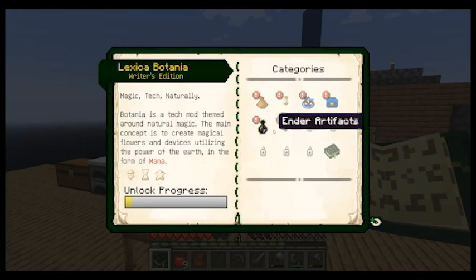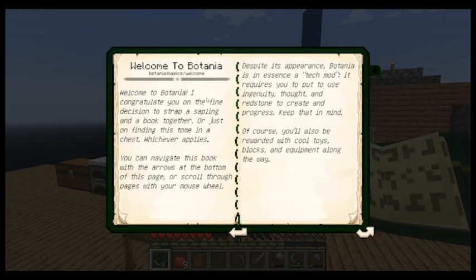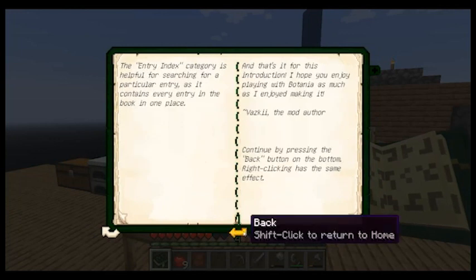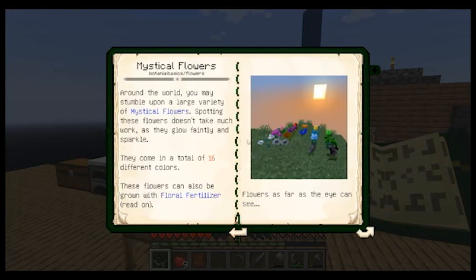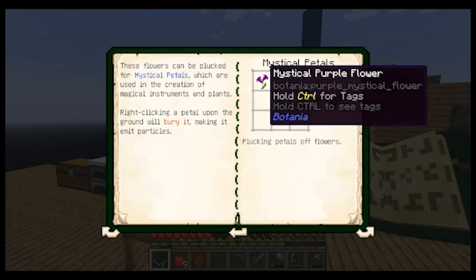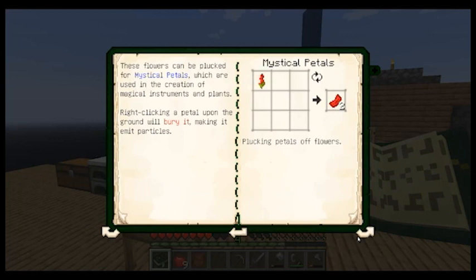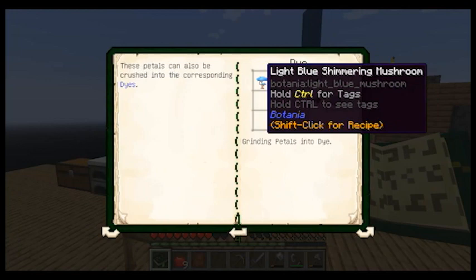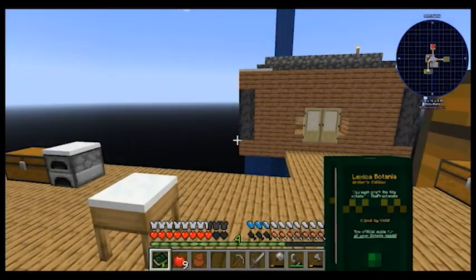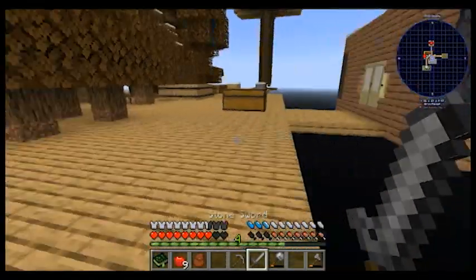Let's open the book. Tech mod. Alright, so we're going to need these mystic petals to start it off. Those concrete dyes — good to know. That's how we make the floral fertilizer. Got it.